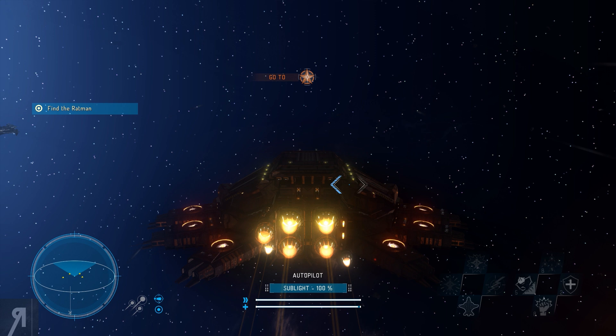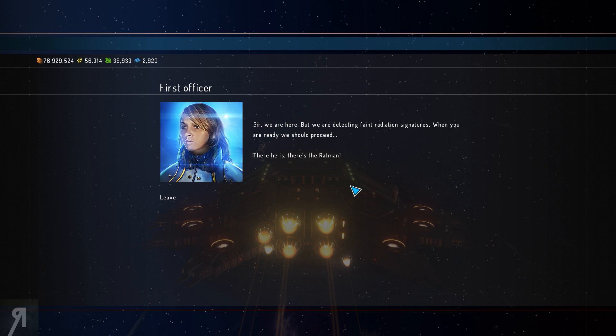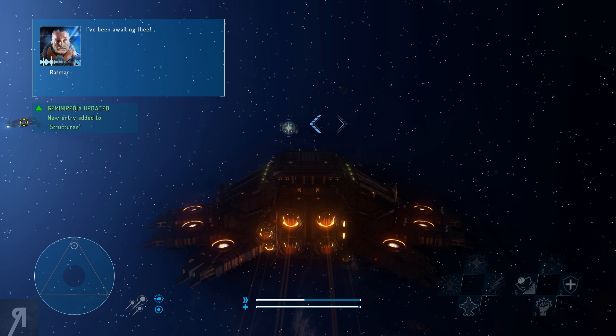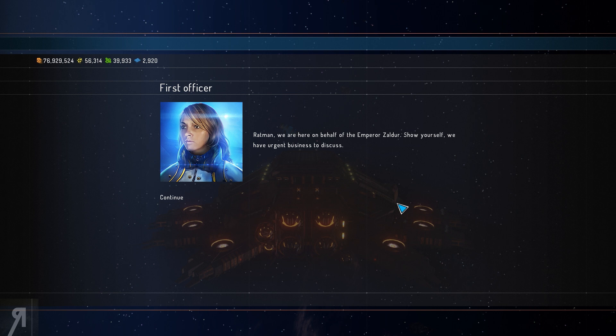I've already defeated a couple of their assault fleets on my advanced save. We now have the opportunity to find an old acquaintance of Zaldo himself, known as the Rat Man — he was known as something else prior but has gone a little crazy. I've also selected a different ship type in this save, giving us a chance to see more of the dreadnought class. We are detecting faint radiation signatures, and when ready we should proceed.